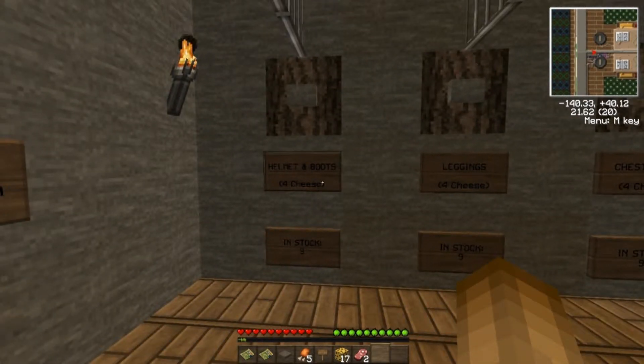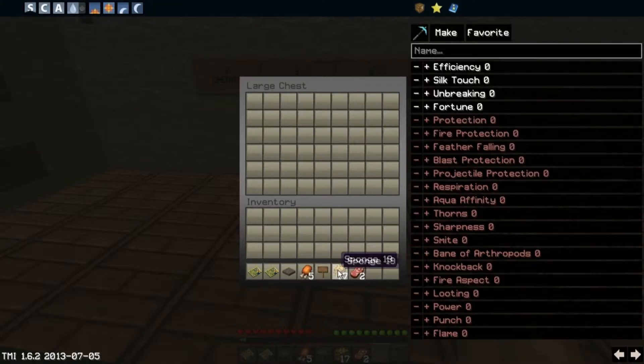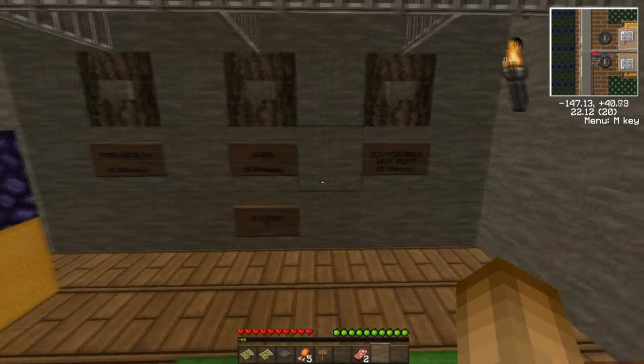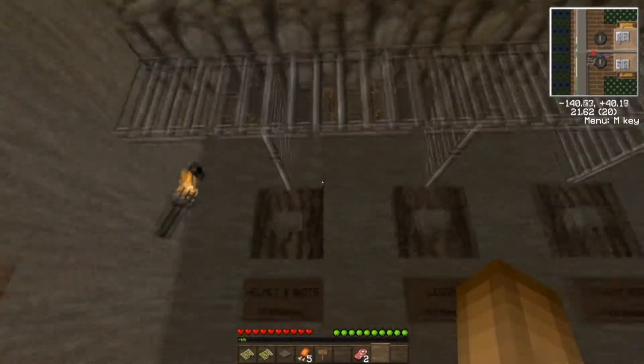Helm and boots, four cheese. In stock: nine. Leggings: four. Chest plate: four. Cheese storage — I'm gonna store my cheese. Credits: deposit cheese only. Sword: two cheese. Pork: one cheese. Bed portable safe, spawn: three cheese. We'll probably need that for when we die, because we're probably gonna die.